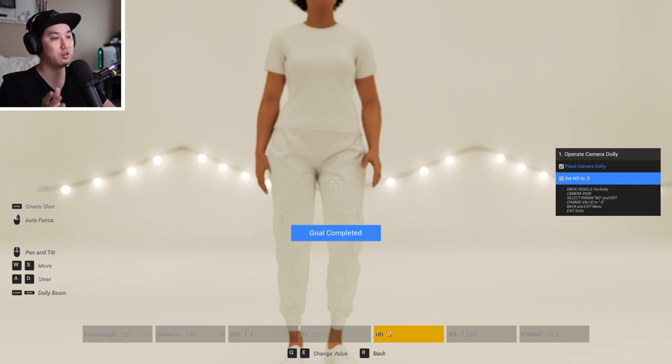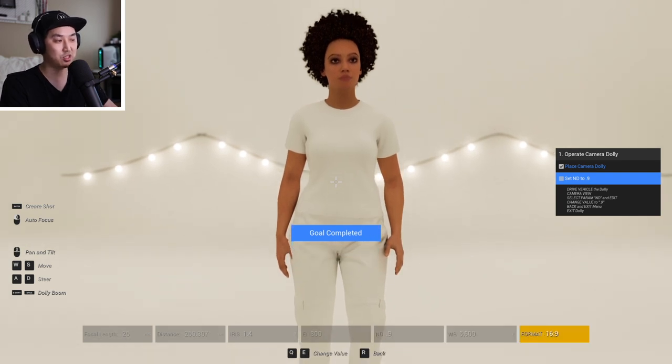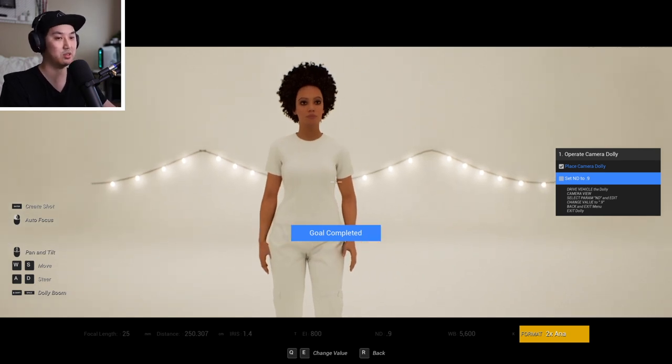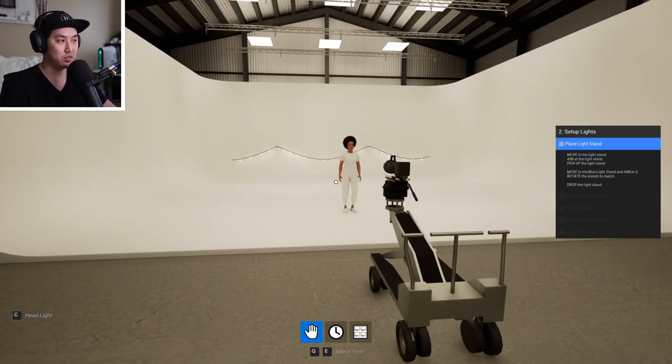There are a lot more camera controls to cover, but one of the most important is that if you left-click and there's something to focus on, it will try to autofocus it. Sneakily, I'm going to head over here and change the format to anamorphic, because we have an anamorphic mode now with different variations — just adding this in for fun. I'll hit R to get back, R to exit, and then R once again to fully exit.